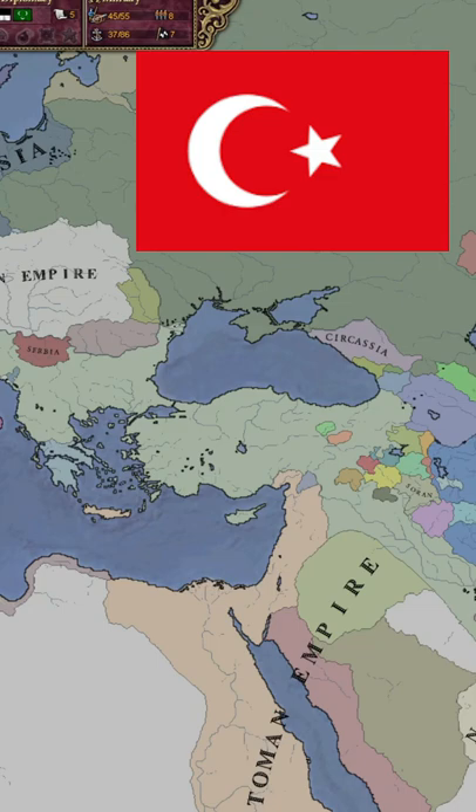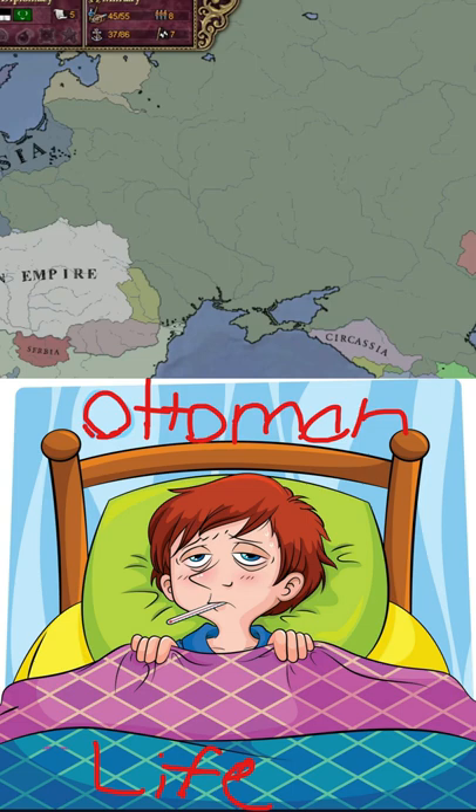What's good about the Ottoman Empire in Victoria 2? At the start of the game, the Ottoman Empire is a dying empire — it's called the sick man of Europe for a reason.